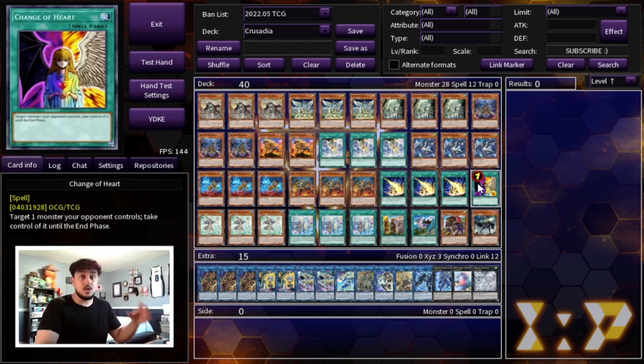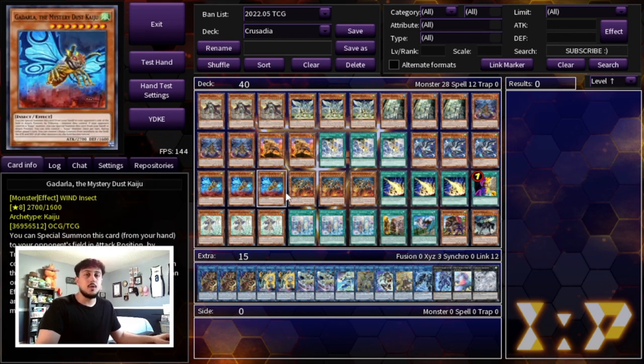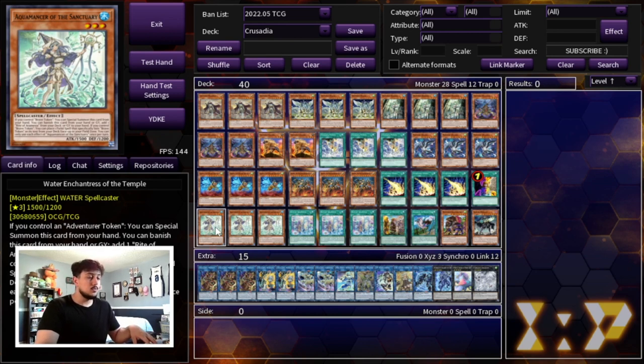Change of Heart is really good because you're going to be link climbing anyway, so taking an opponent's monster as link material is very useful. It also lets you force your opponent to use a negate on Change of Heart so all your other plays go through. This deck has a lot of gas — it forces out negates with multiple cards. Now sometimes opponents in games two and three will force you to go first, thinking you want to OTK. But going first is perfectly fine because we're playing the adventure package.